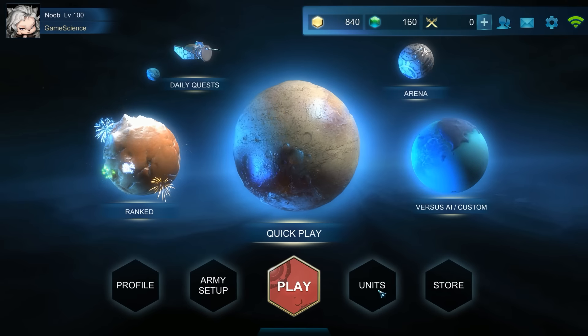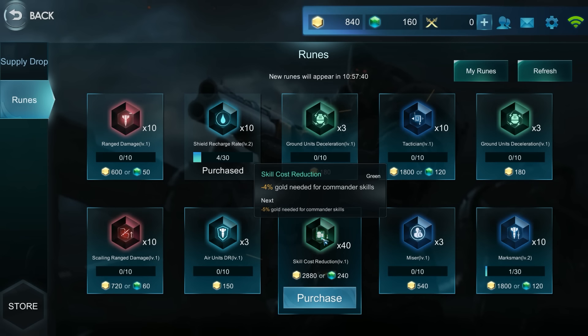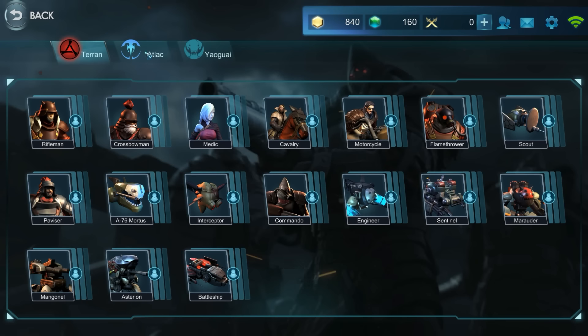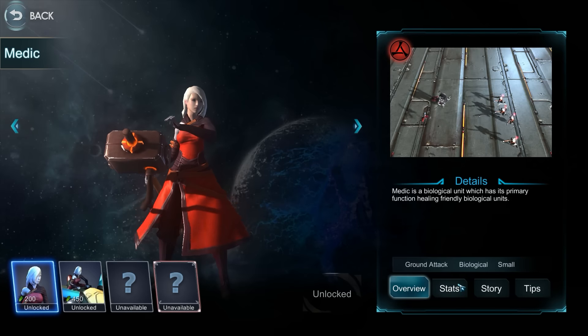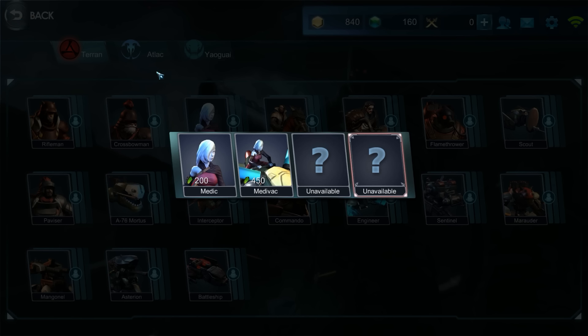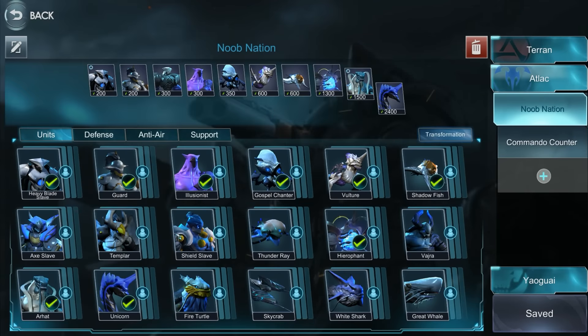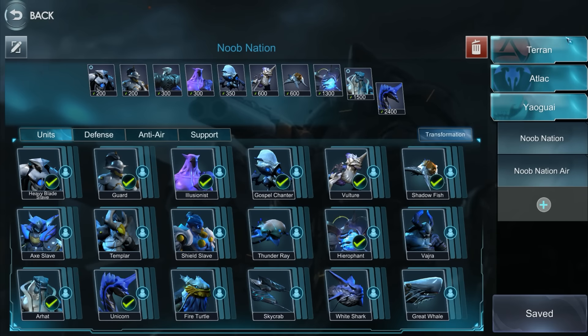In the store you also have a units tab. Always check out the ruins in the store — things like skill cost reduction and gold needed for commander skills. It refreshes and it might not always have the ruins you want, but check it regularly. In the units section you can see what each unit does — for example, the medic heals of course. This is just to check their skills.